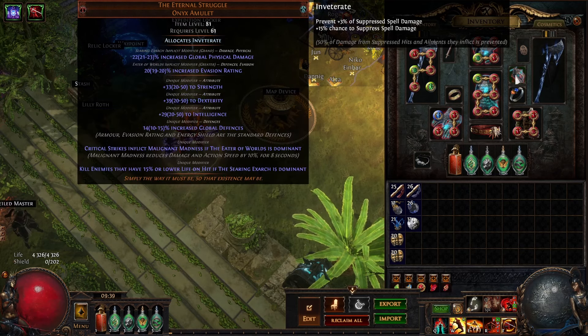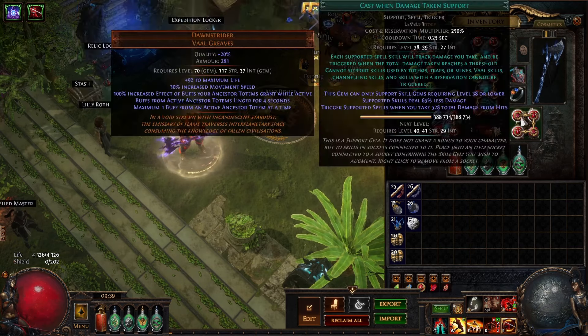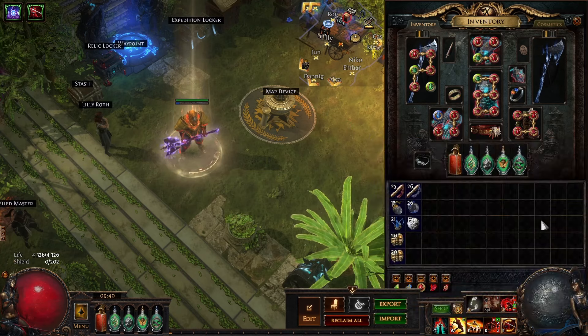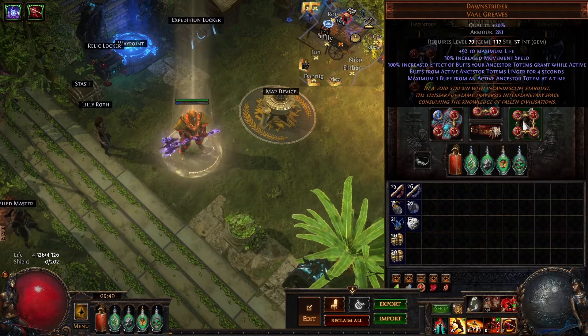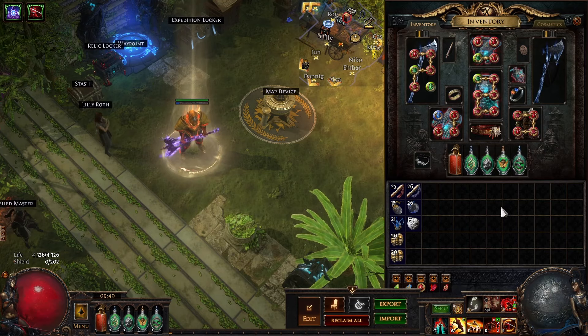I'm using the Eternal Struggle here, and this is with the Searing Exarch being dominant, so I have 15% Cull. It just has some global defenses and attributes that we need — try to get a decent implicit roll as well. I got Evasion and Fist Damage which are both pretty good, and this was cheap as well — like 15c. The Cull here is nice: not only is it stronger than a 10% Cull, but it means I don't need a Cull Gem anywhere in my sockets. Socket pressure is really high since we're using both Bladestorm and Rage Vortex. Same with Dawnstrider — it means you can only use one Ancestor Totem, so I'm just using Ancestor Protector and not having to use both, which would be even harder for socket pressure.